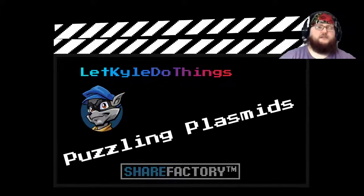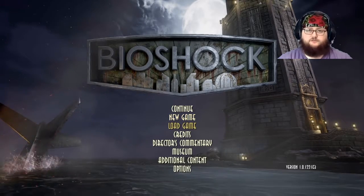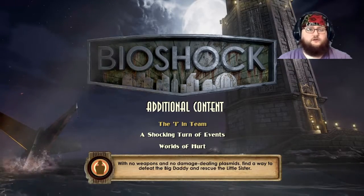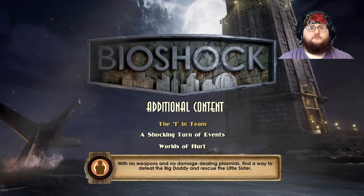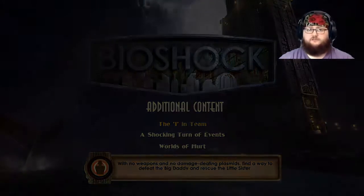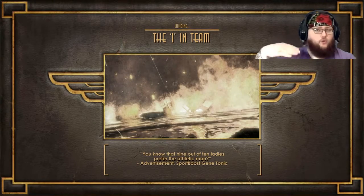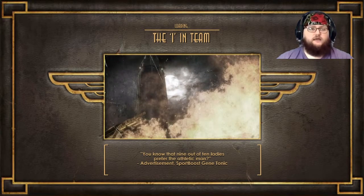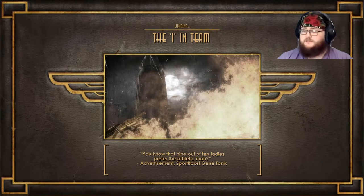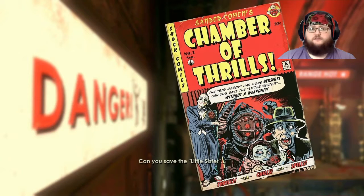Hey guys, welcome back to Let Kyle Do Things. Here we are with more of BioShock — the additional stuff. There are three different ones and we're gonna go through them all, but in this video we're doing 'I in Team': no weapons, no damage-dealing plasmids, find a way to defeat the big daddy and rescue the little sister. Sander Cohen's Chamber of Thrills — the big daddy's gone berserk. Can you save the little sister?